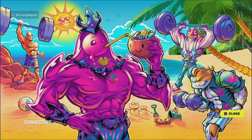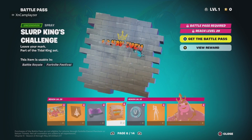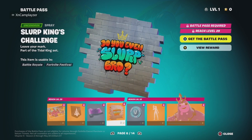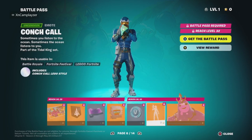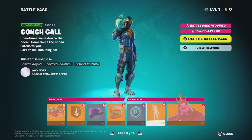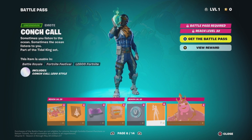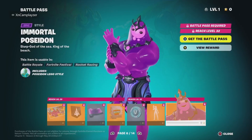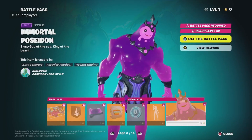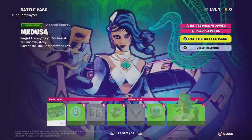We have Poseidon, Fish Stick Purpose, and Beach Purpose. We've got a banner icon and another wrap. This reminds me of the rare Ripley style that was in purple. I started the season after that, so I don't have Ripley.